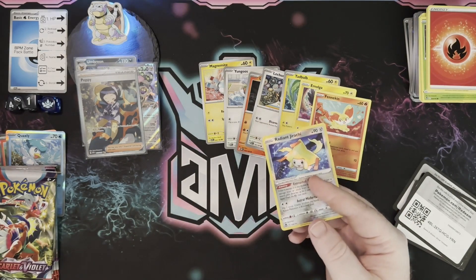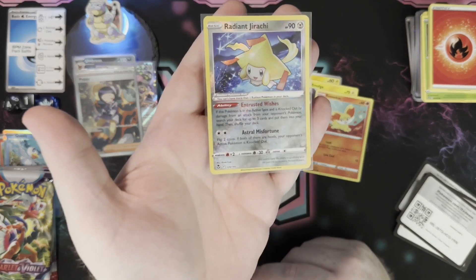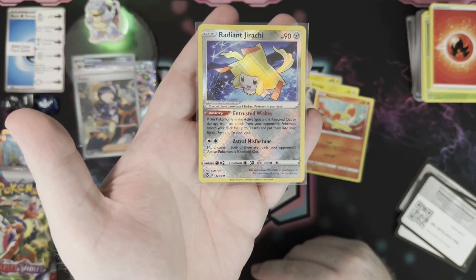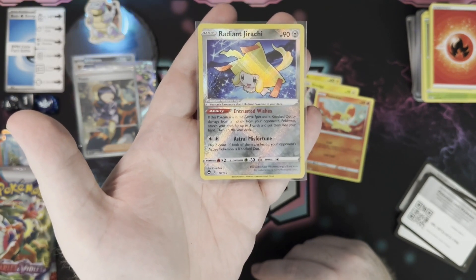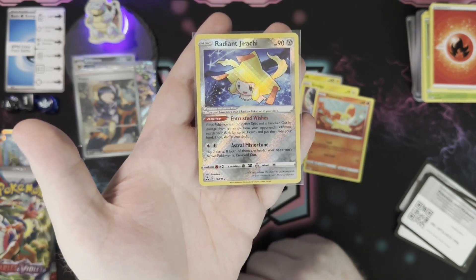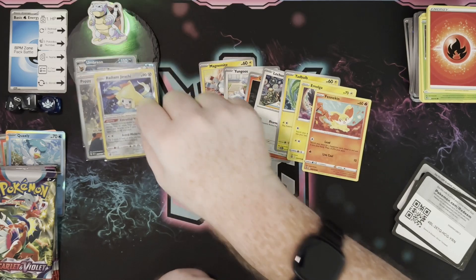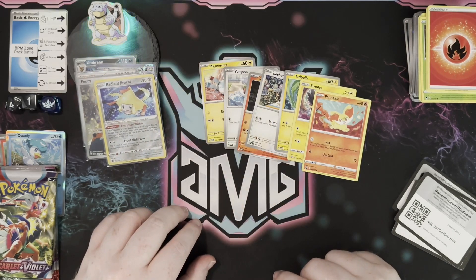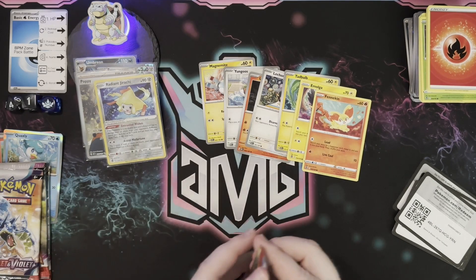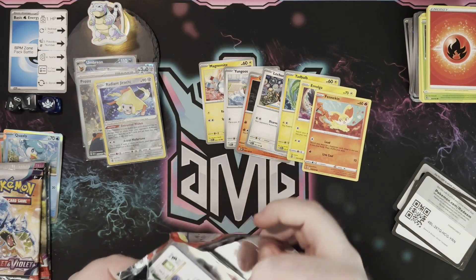Jirachi I love for the draw support. If it gets knocked out, you can look up to three cards and put them into your hand — definitely a good recovery card. And then the Astral Misfortune is what I like: flip two coins or roll two dice, and then you never know if you're going to be able to knock out a Pokemon that might be way overpowered. So that's been fun.